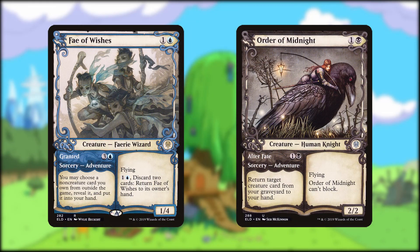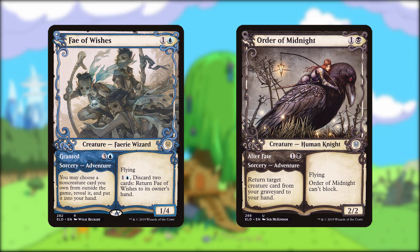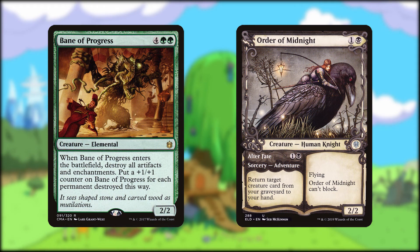Fae of Wishes and Order of Midnight both cost two mana to cast the creature portion of. Fae of Wishes has an adventurer that isn't entirely legal in EDH due to its being a wish card — I personally love the card, so I kept it in here, but you'll want to check with your playgroup to see if they'll allow you to cast the wish. They just better not be casting a stacks piece or an extra turn card. If your friends won't allow it, I'd recommend putting in something like Bane of Progress.